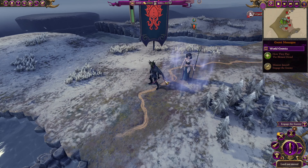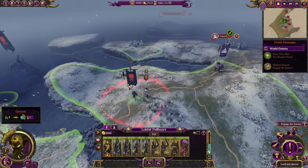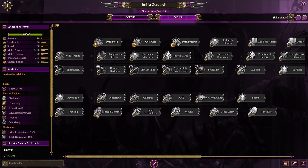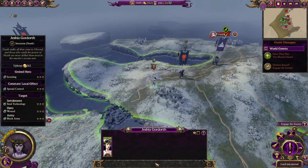Anyone else notice that she is really tall? Or Lokir is really short, because she's like a head taller than Lokir. And we start with a Black Ark, which is sweet. Looking at the character stats — that is terrible for a caster! Because when she gets attacked, she is gonna die quickly. We're not really gonna use her for fighting.